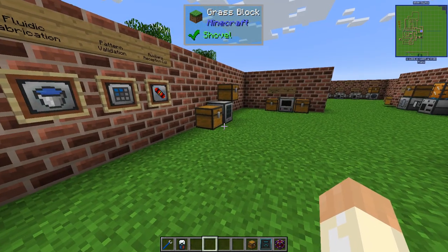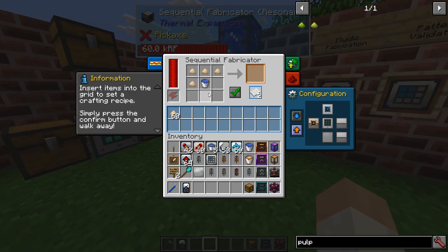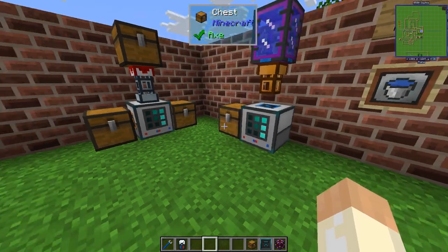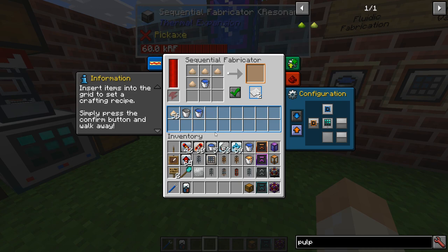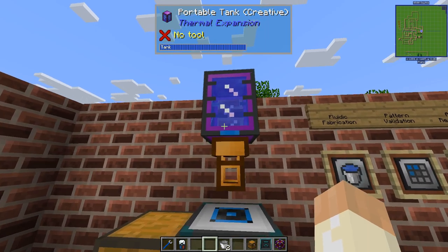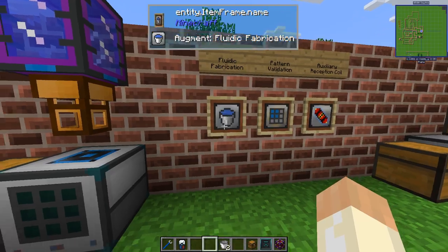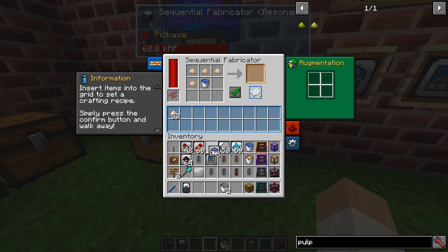A problem with some recipes is that you might need water or another fluid. For example, sawdust and water will give you paper. If you take a bucket of water and place it in, you get paper, but then you have to remove the empty bucket and go refill it — not very convenient, even though it works. And as you can see, fluid input is not accepted by default.